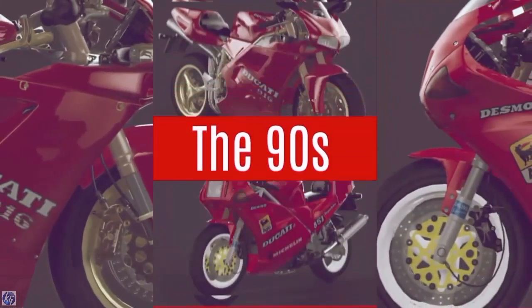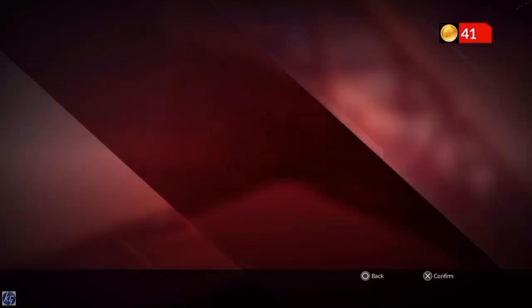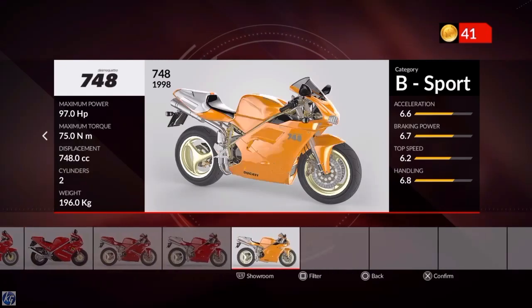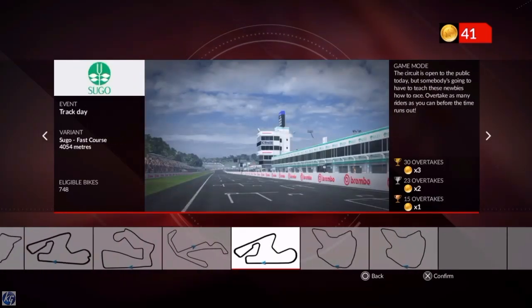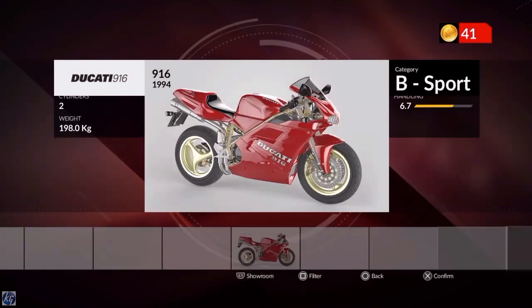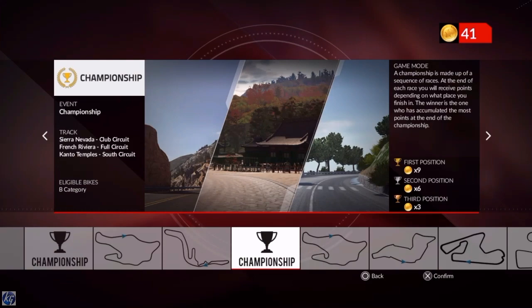In the next episode we're going to be hitting the 90s — jumping in to see what bikes are available from 1990 to 1998. Some real big, powerful Ducati bikes to choose from, I expect. We've got a couple of championships including a Monster 900cc. There are quite a few bikes in this 90s era tour to test out, so hopefully we can do that in the next episode. Thank you so much for watching guys — please give this video a thumbs up and comment. I'll see you soon, bye-bye!